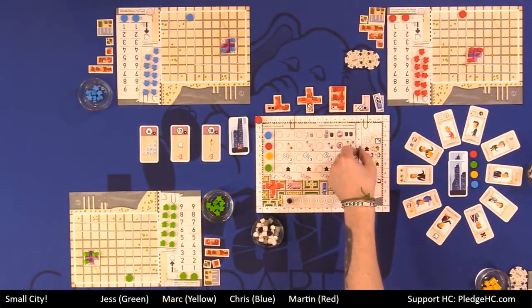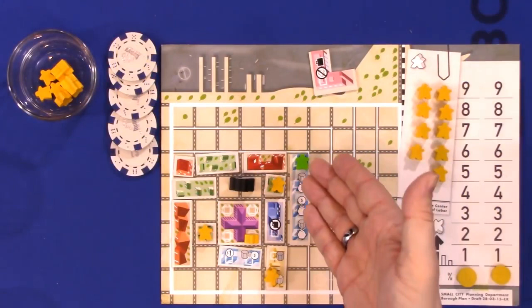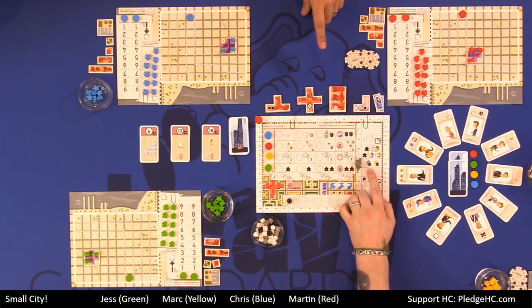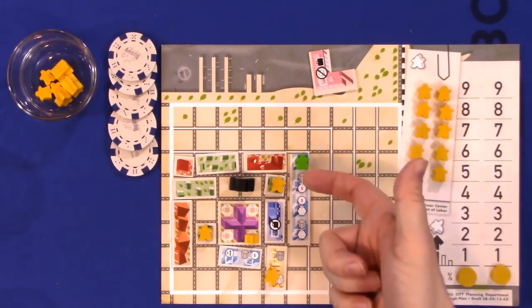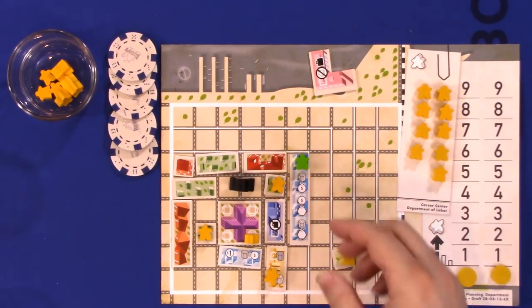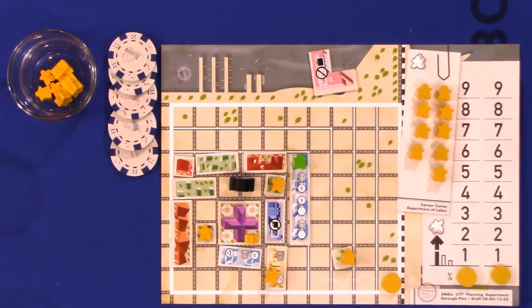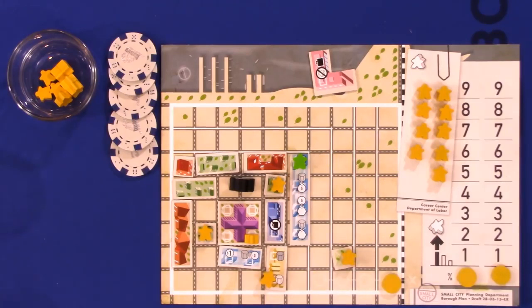Next is phase four: income. You get stuff for your workers wherever you put them on the board. The first thing that happens is you get a dollar for each tourist in your borough. Next is commercial income — notice on the turn tracker that blue buildings come before yellow buildings, which is important. First you do commercial income: maybe get a buck, trade some money for points, trade some goods for points. Then you do factory income — citizens in factories produce building materials, white, gray, or black, depending on the space they're on. The turn order is important because a good you get from your factory, you can't turn around and spend immediately in your commercial zone.